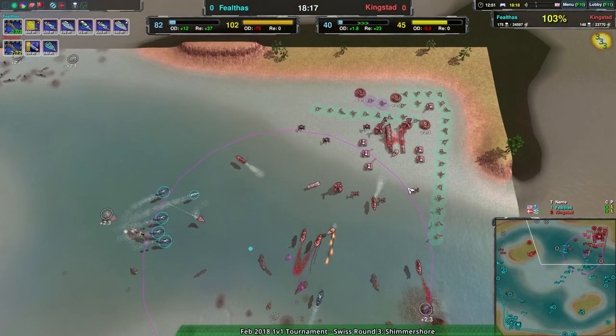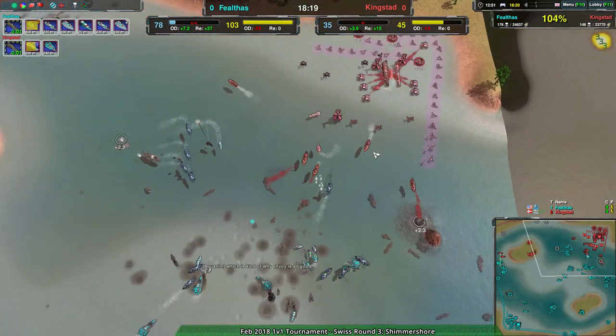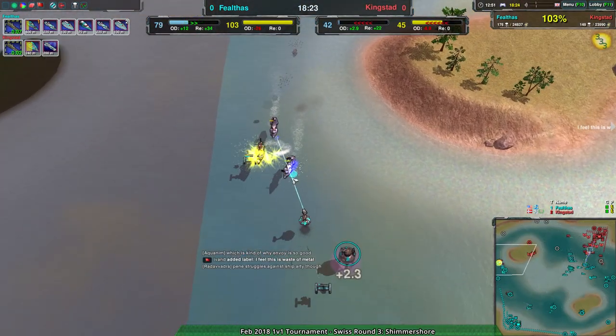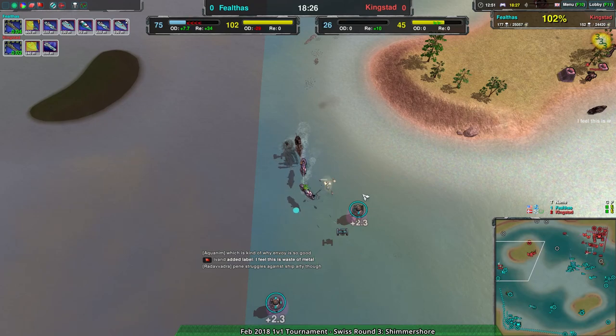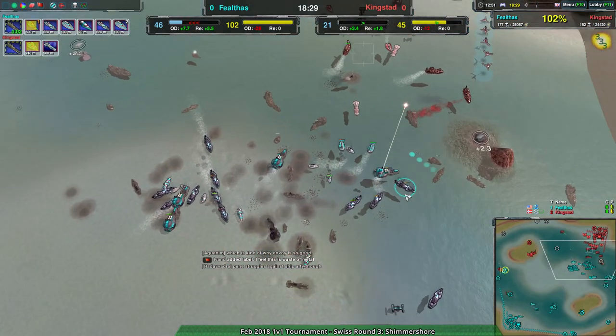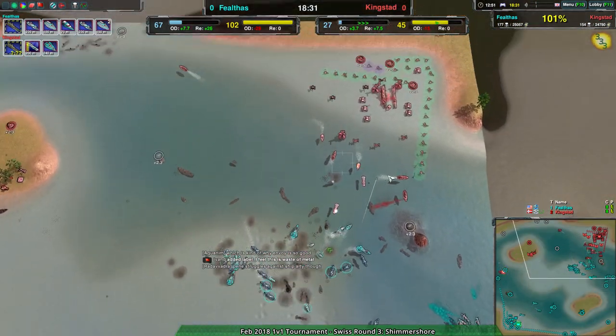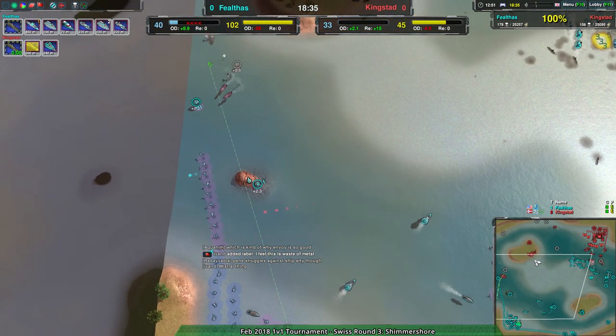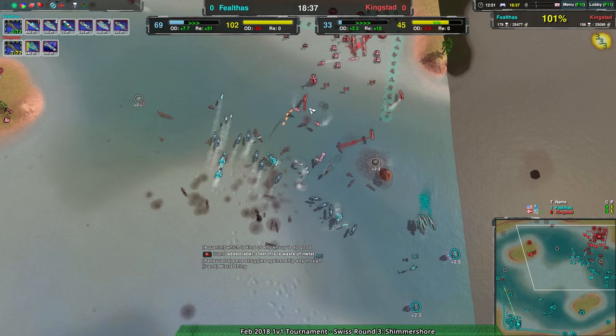Kingstead is sending an attack force on the west - they can still do this theoretically. The economy disadvantage is quite large but a lot of it is happening at the front lines. With this distraction, if it forces a split of Felthas's forces, that could theoretically open Felthas up for a counter-attack.